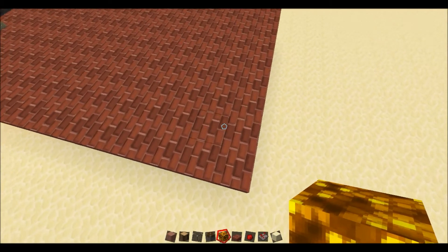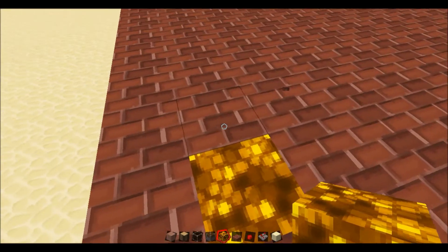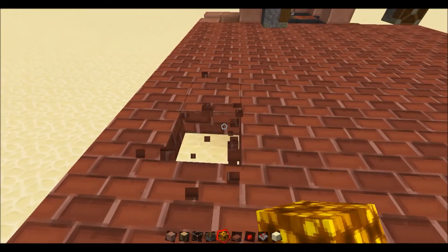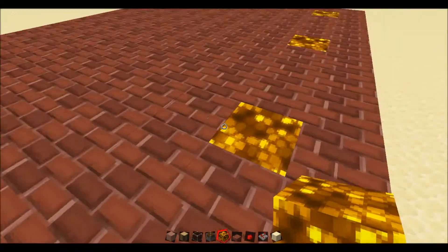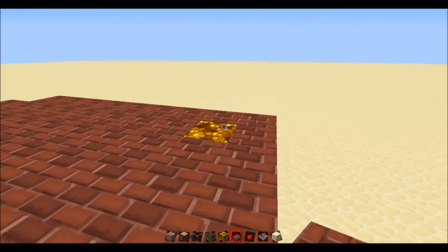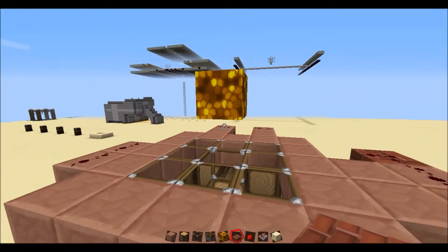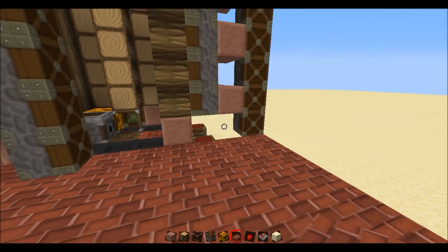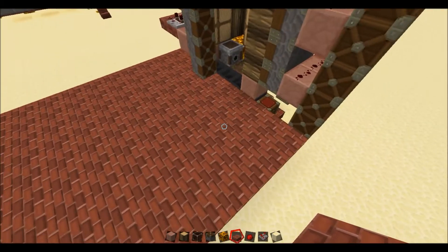Now that you've built this big platform, if you play in survival, you're going to want to put some glowstone every few blocks and light the whole thing up. You just don't want any mobs spawning in here and blowing up everything. Make sure to keep the whole design lit up with glowstone everywhere, because you don't want creepers exploding all your precious redstone and breaking the machine.